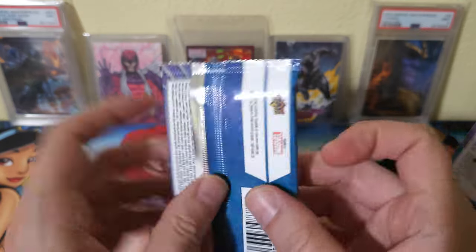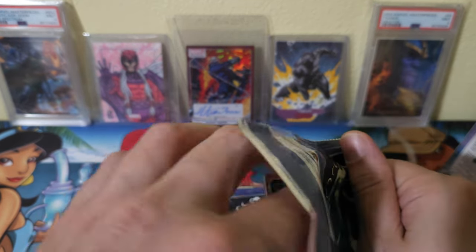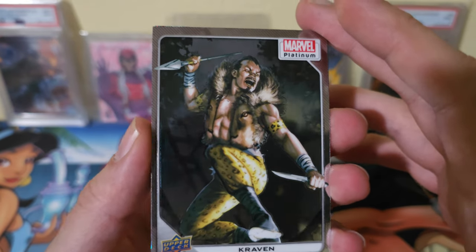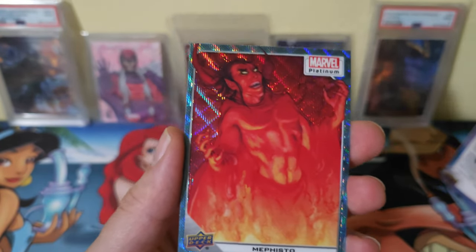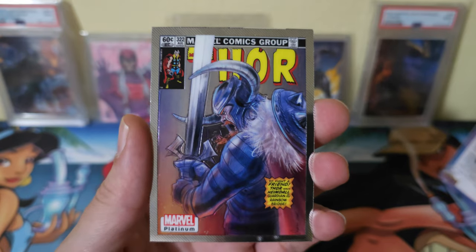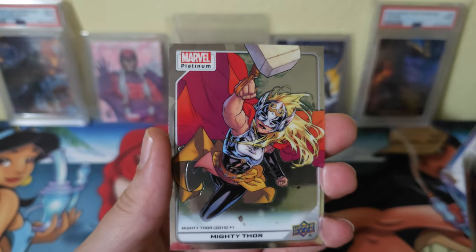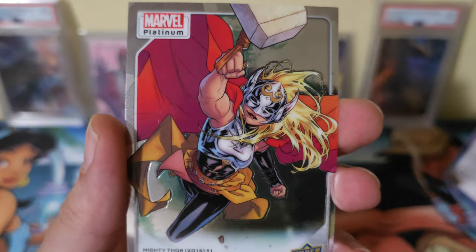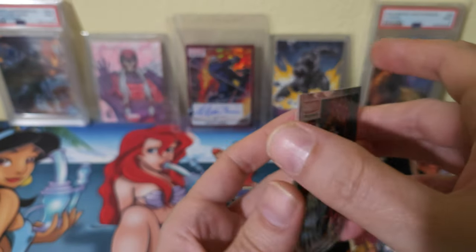All right, pack two, what'd it do? First card — Braven, great art! Tank. Mephisto Blue Surge. Cover variant Heimdall — not a rainbow, still a cool card. Mighty Thor, just the base, still a great card. Last card — Shadowcat, also known as Kitty Pride.